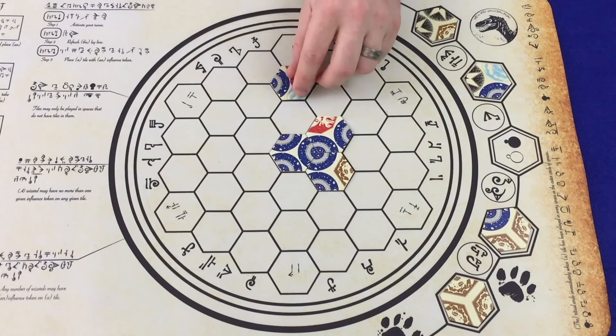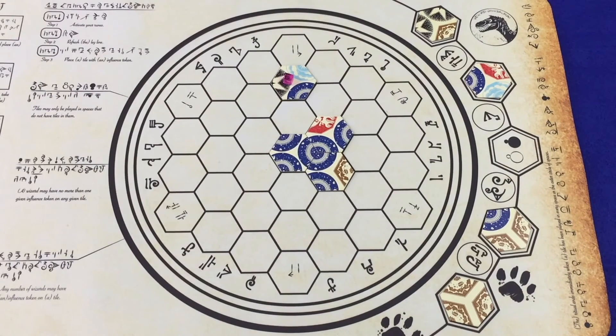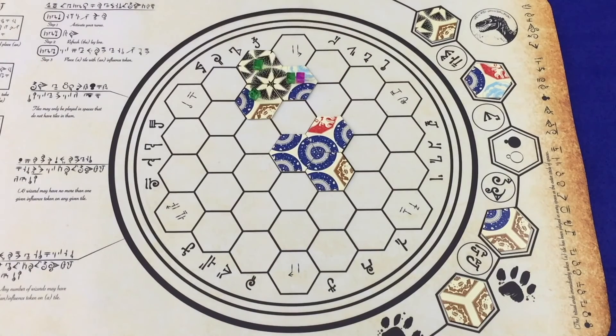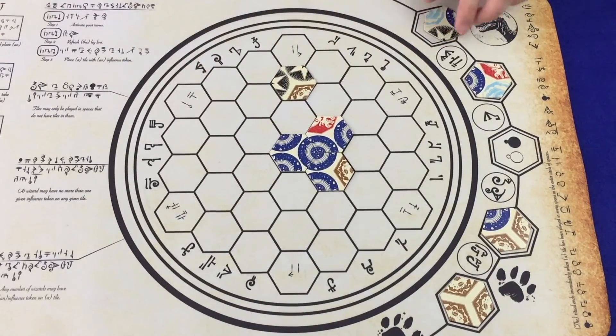When a player activates a water rune, she chooses any tile from the scroll and swaps it with one from the ley line. Any influence cubes on the targeted tile are transferred to the new tile. The player then also adds one of her own influence cubes to that tile. If the new tile completes any runes, the player also adds influence cubes to the tiles of the completed runes. The player may choose a scorched tile to replace, and if she does, the scorched tile is turned face up on the ley line. Also, if the ley line happens to be empty, the player can instead swap the tile out for a randomly drawn tile from the tile bag.